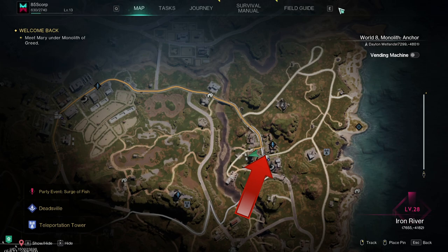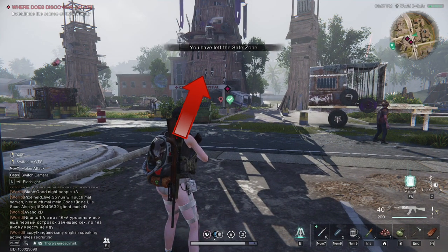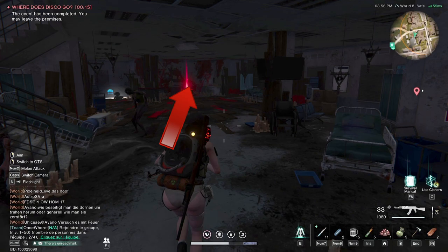Once Human chest location: Coastside Plaza. Start at the crossroads, then enter the central hospital building and pick up the mystical chest.